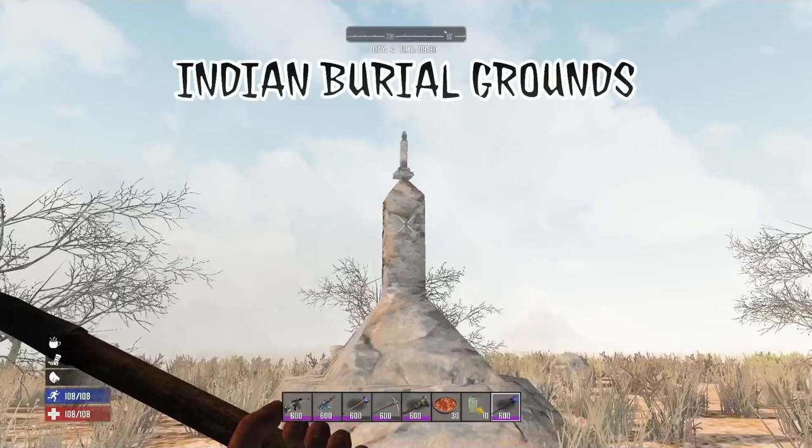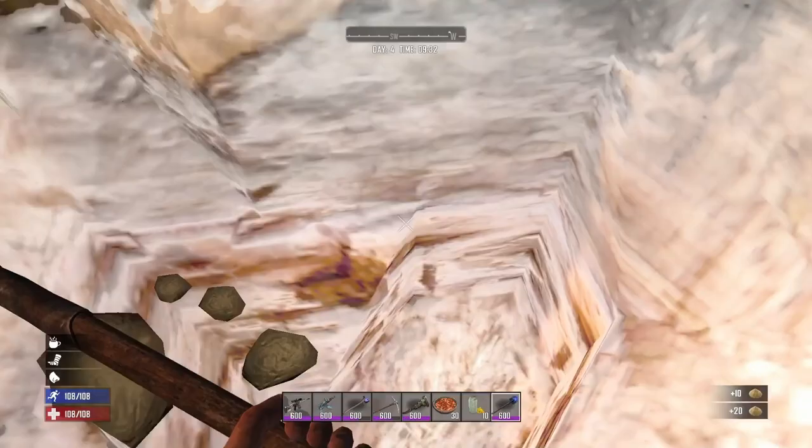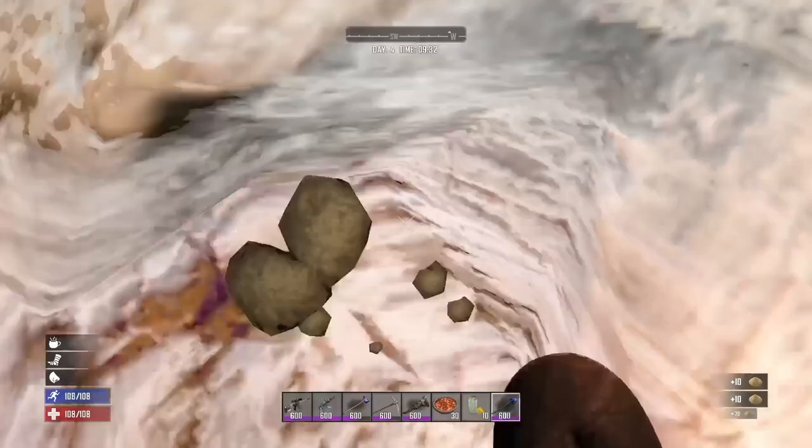If you come across the Indian Burial Ground, dig underneath the monument to find an Apache artifact chest. This chest has a chance at spawning with Taz's Stone Axe inside.